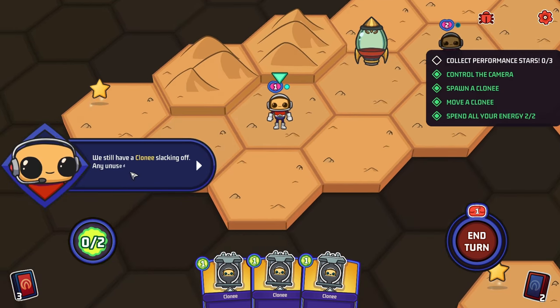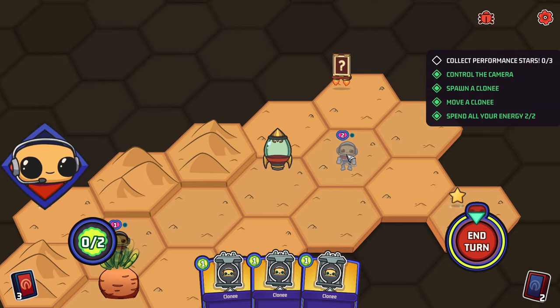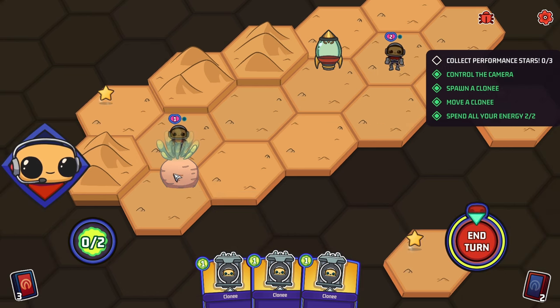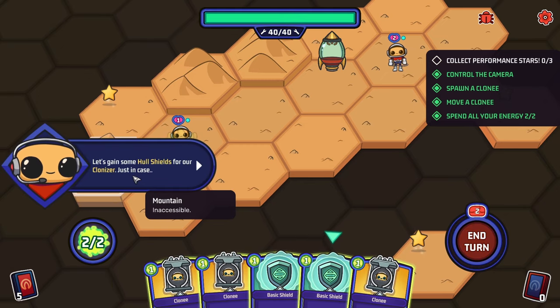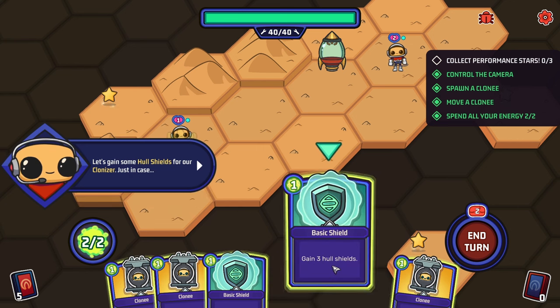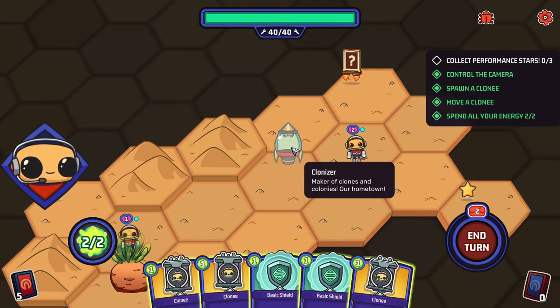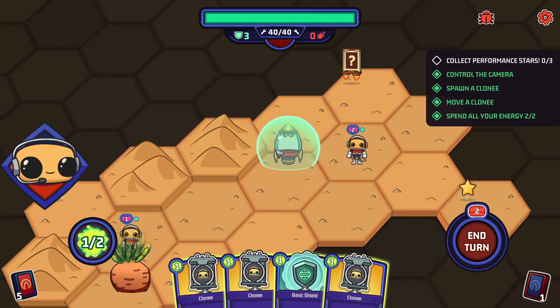We end our turn but still have a clonee with unused actions — any unused action gets wasted at the end of the turn. There's also a mussprout tree, a place where aliens continuously spawn from. We also learn about FFO attacks — 'Faulty Flying Object,' it turns out! The alien ships attack every other turn, dealing damage to our colonizer. We gain some hull shields for our colonizer just in case. It's now got a shield; we score another star — two more performance stars to go.